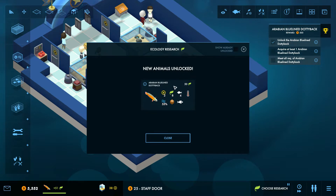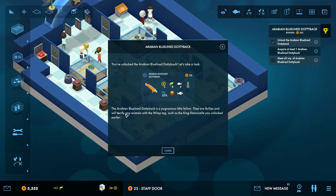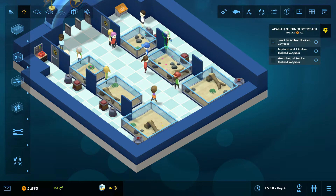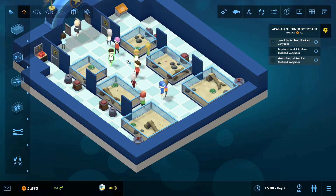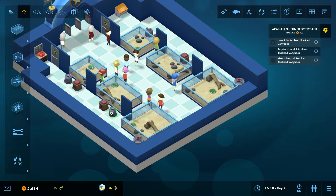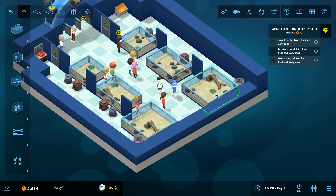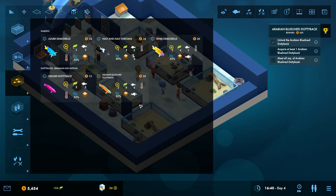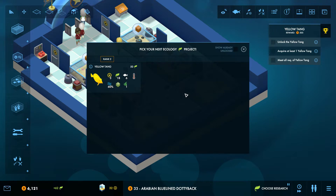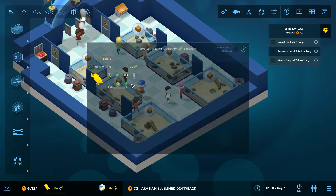We have unlocked the Arabian blue-lined dottie bag. The Arabian blue-lined dottie bag is a pugnacious little fella — they are bullies and will terrify any animals with the wimp tag, such as the King Demoiselle you unlocked earlier. So we will not put them in the same aquarium. Let's pick up this person because they shouldn't be there. Now only the staff can go in the back areas, because guests don't really like the filters and stuff anyway. Let's make this aquarium ready so we can put our bully in there.